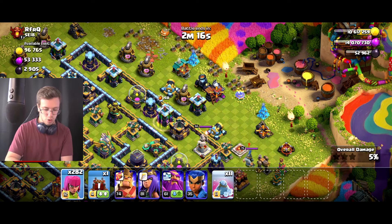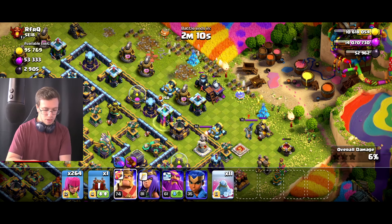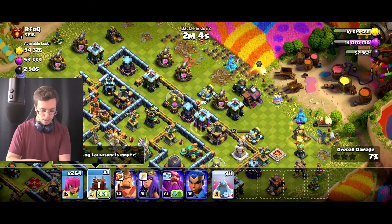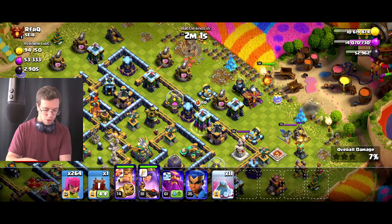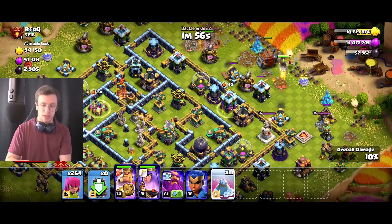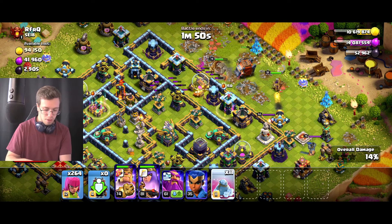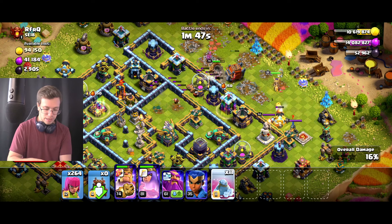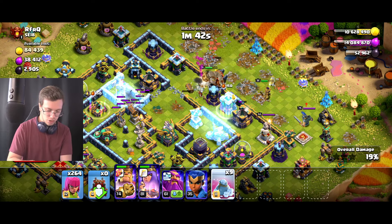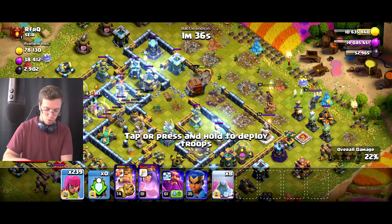We're gonna clean on the outside of this base first, then go for the big attack. I brought a siege — the plan is to go from the top all the way inside the base. I'll drop my King, then the Queen, then the siege, going for the Town Hall and using frost mites to freeze everything while the archers push into the base. Then we'll drop frost mites in three different spots and spam in our archers.